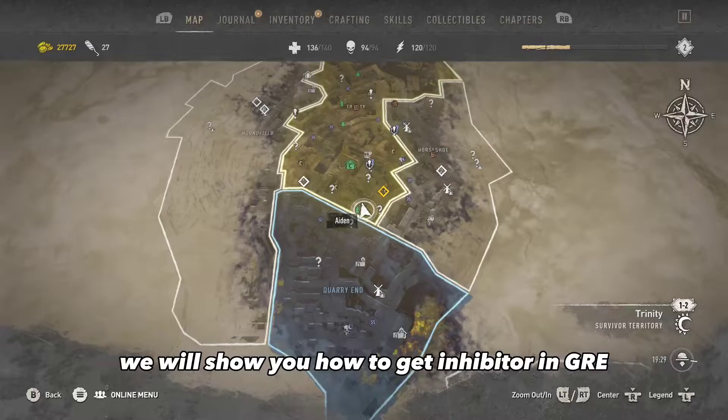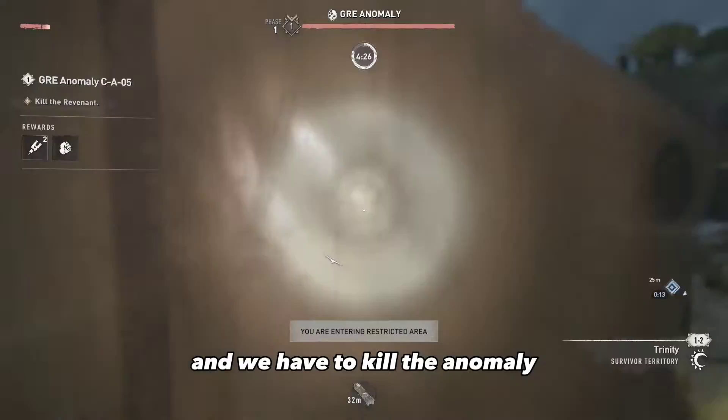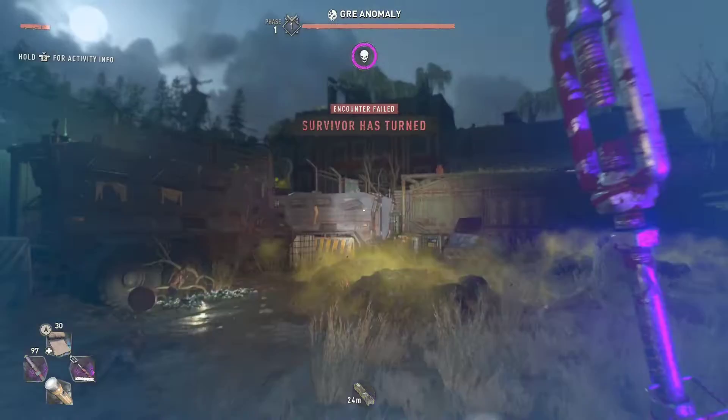Hello guys, in this video we will show you how to get an inhibitor in the game. We have arrived at the location — anomaly CA05 — and we have to kill the anomaly and also clear the area of infected. Let's try the UV lamp. Not good.